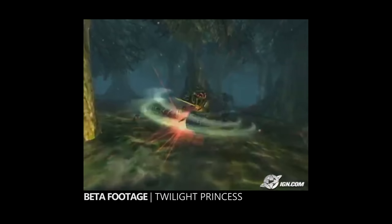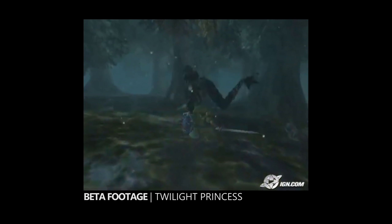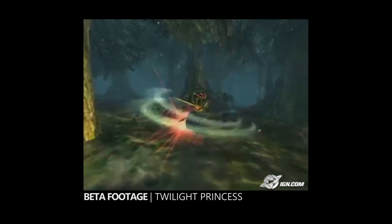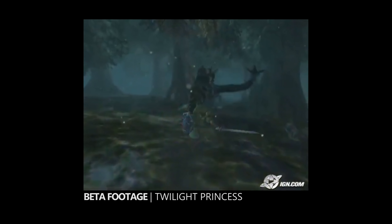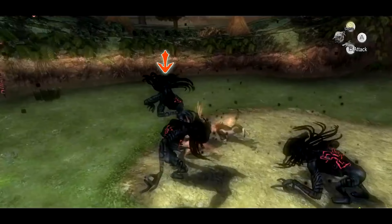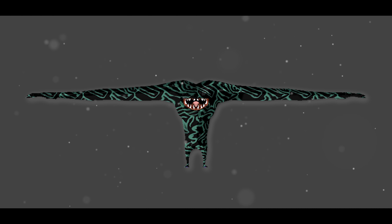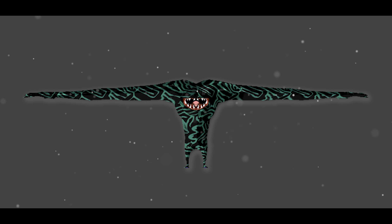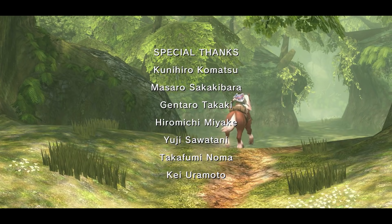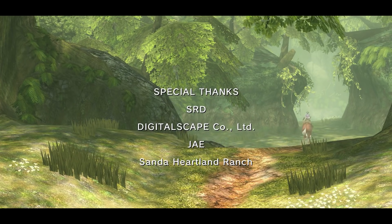One of the more terrifying unused enemies is what could be an earlier version of the Shadow Beasts. Footage of them exists in the earlier Twilight Princess trailers, and the movements are similar to the Shadow Beasts in the final build. What makes this creature so terrifying is the elongated arms and lack of a proper face — it gives off a bit of a Slenderman feel. There's a lot more when it comes to changed enemy designs, so if you want to see more of them, feel free to let me know in the comments.